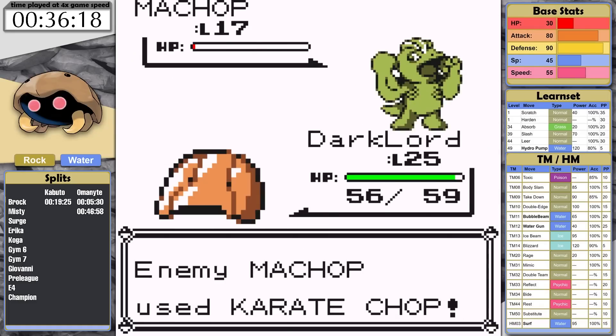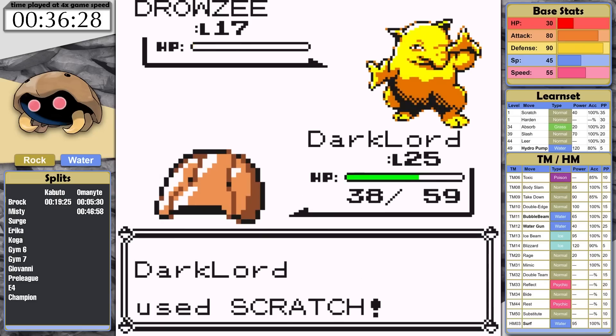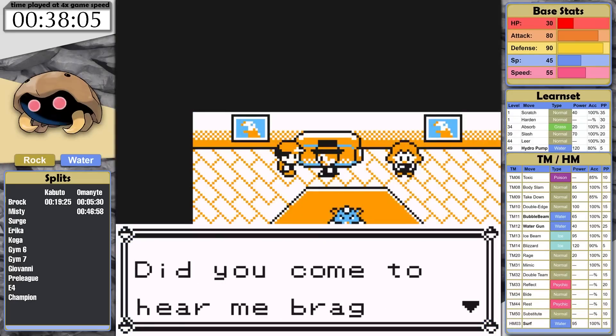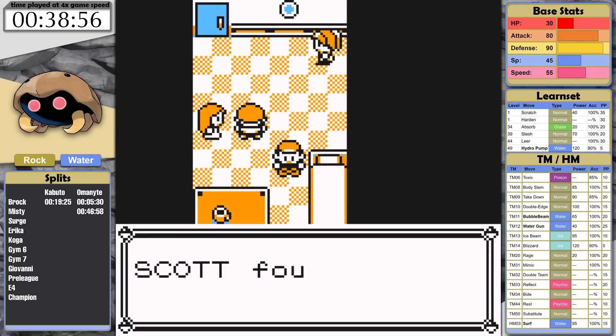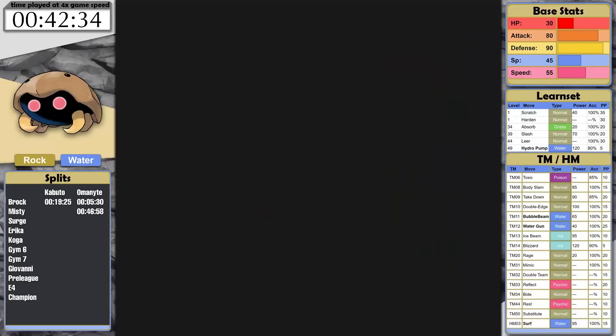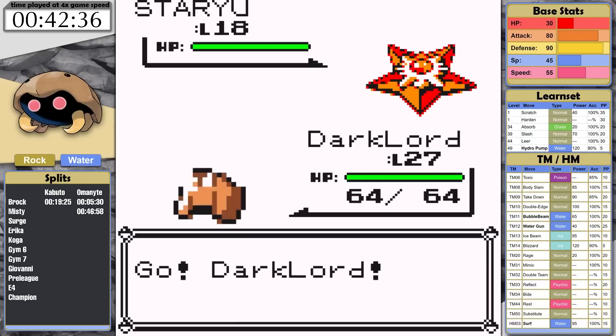This was way easier with Kabuto — a combination of being overleveled from Brock and knowing a normal move. Because Misty might be challenging with only Scratch and Water Gun, I'm going to get Body Slam first. Leveraging my higher attack stat with a powerful normal move just makes more sense. I teach Charmander Dig, grab the Bike Voucher, stock up on Repels, and then grab Body Slam. This makes the rival fight on the SS Anne simple. I get back to Misty, hopeful that this is going to go well with Body Slam on my side.